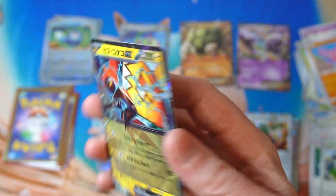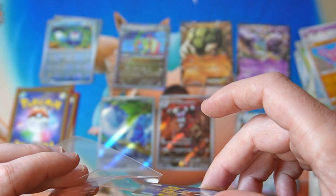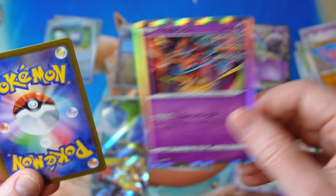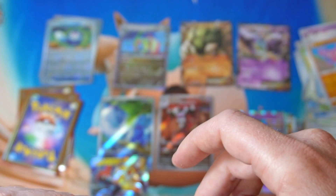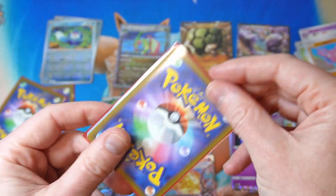Alright, first one — what do we got? Alright, holo, and then we get a — oh nice! Toucannon EX! We take that. That is a nice one, kind of a sick-looking artwork as well. Very nice. Alright, next one. Deoxys. We got the Dene EX — meh, you know, that's pretty whatever, but I'll take it. I'm not picky. Based on the luck we've been having recently with packs and stuff, pay 200 yen and you get an EX — I'm happy with that.